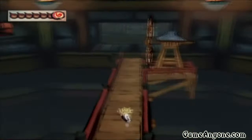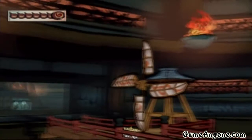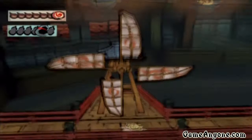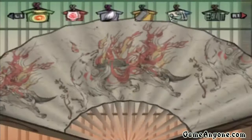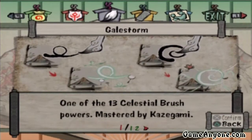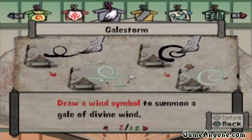Welcome back to Let's Play Okami. So where we left off, we were trying to figure out where and how to blow these windmills. Still not sure. I don't think that's the right way to do it. Are you supposed to blow it towards the windmill? I'm just going to see if we draw a swirl. I think they actually have it here — the brush techniques. Gale Storm. One of the 13 Celestial Brush techniques mastered by Kazugami.